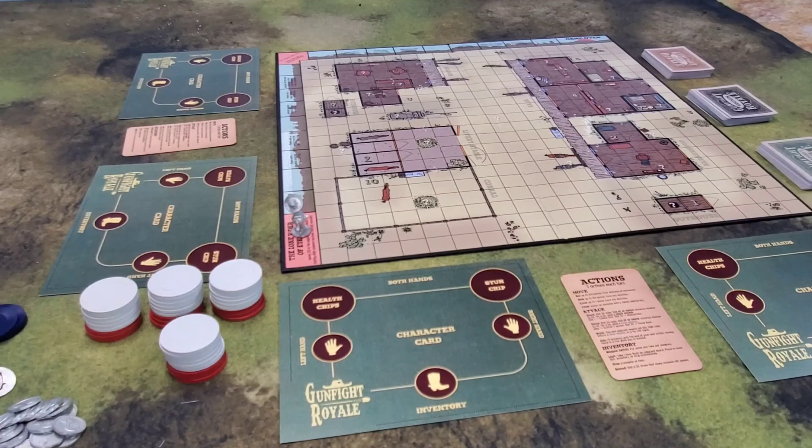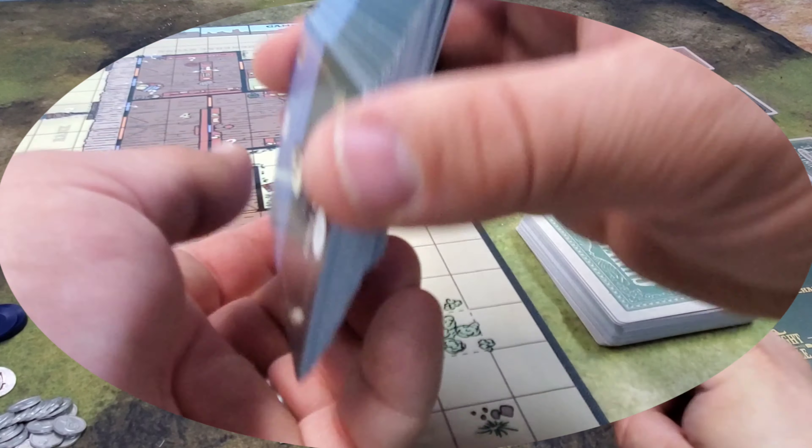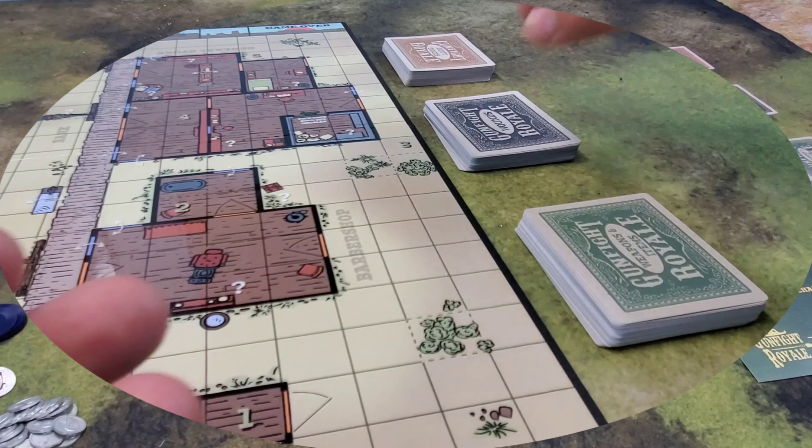The first thing that you do to set up a game is you shuffle the Black Wounds deck, the green Weapons and Items deck, and the yellow Dirty Tricks deck.